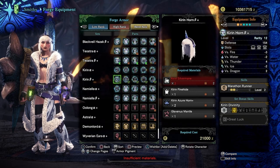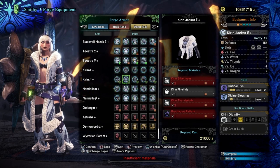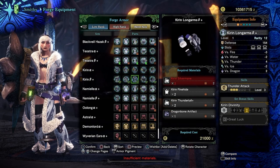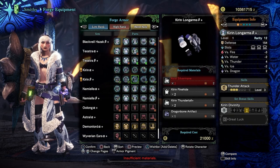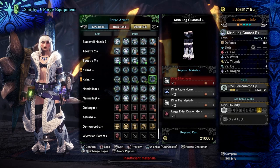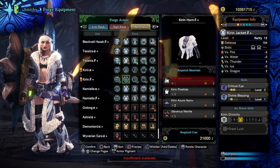We've got Marathon Runner, Critical Eye, Divine Blessing on the chest piece - that's really good. Thunder Attack, and look at those decoration slots - that's amazing, I could put two Critical Boosts in there. Lightning Resist will be handy for a monster much later in endgame. Free Element and Ammo Up in the greaves will also be quite good. There are some pretty useful things here.